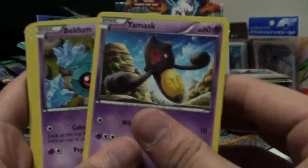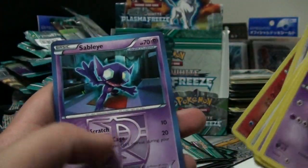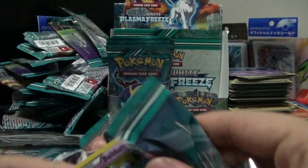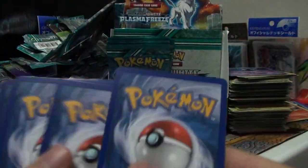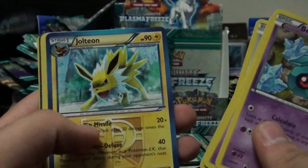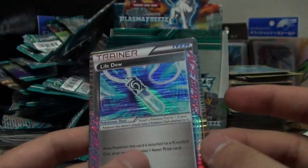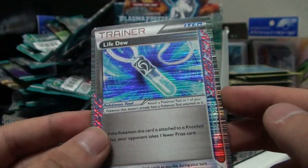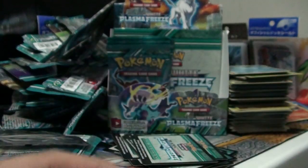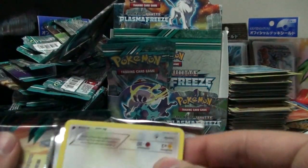Is Heatran gonna be the hero of this box? Yamask, Beldum, Chinchou, Phanpy, Rattata, Cryogonal, Staravia, Seadra, Reshiram, Sableye - a rare! Staraptor is another card that I need - that's a non-holo though. Hopefully it comes soon. Beldum, Nidoran, Cacnea, Hoothoot, Eevee, Jolteon, Krokorok, Liepard, and Quagsire. Life Dew - I thought this was like Life Essence but no, Life Dew. It's a really, really cool card. So we got two ACE SPECs!